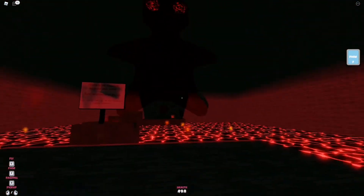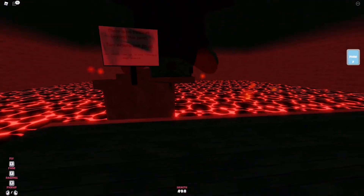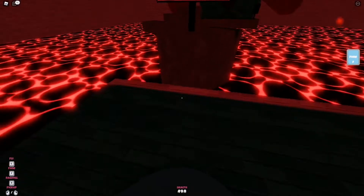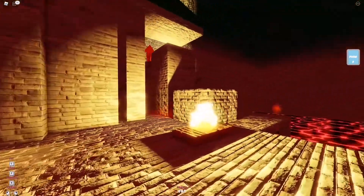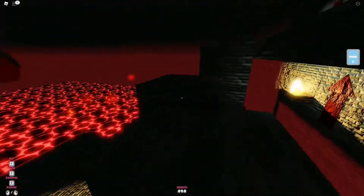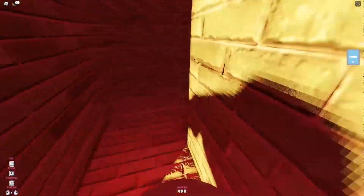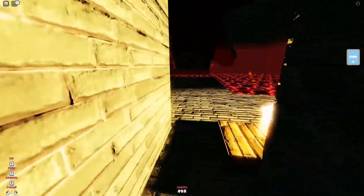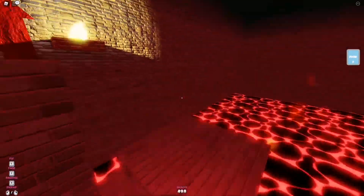You drop down, but you need to land in the right place otherwise it's very possible you could just die. There's a sign that could block you. There's rising lava, so watch out - I was being dumb trying to do the wrong thing there.